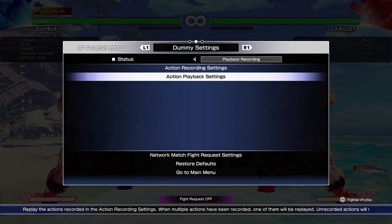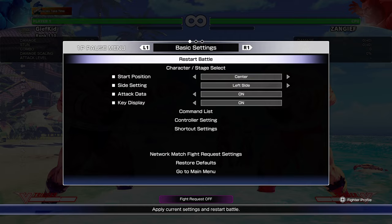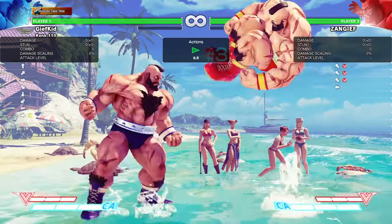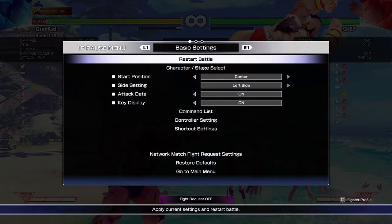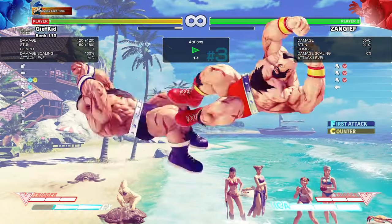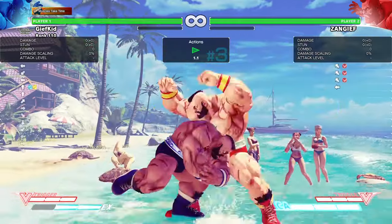First I'd like to show the glitch. I set recordings and I'll explain how they work near the end of the video, just so that you can see. As you can see, this was a trade. The right Zangief took no damage for being thrown, while I took full damage.